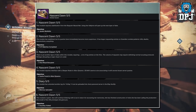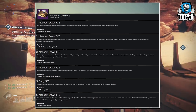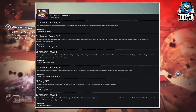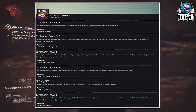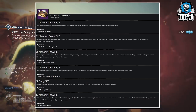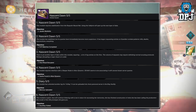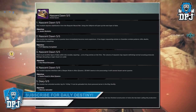Part 4, the module requires interface with a sleeper node in Alton Dynamo. Objective: cache found in Alton Dynamo. Part 5, the module has unlocked another log for Ana Bray, which can be uploaded to Ana's personal server in the Bray facility. Part 6, the module is spent — Ana Bray will continue tinkering with it, and through recovering her memories, she has finished construction of the production line model of the rifle prototype she gave you. You are rewarded with the Polaris Lance for visiting Ana Bray.